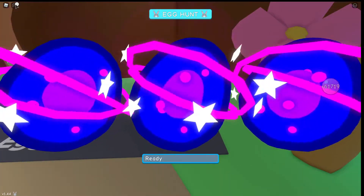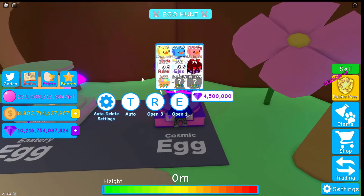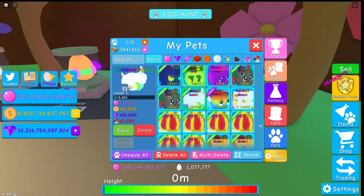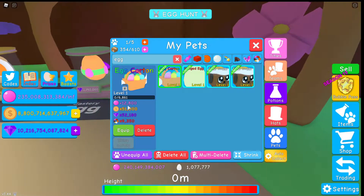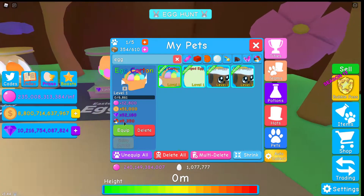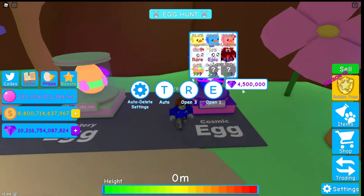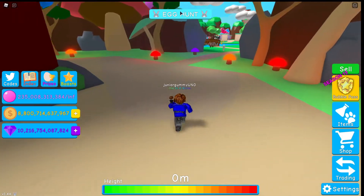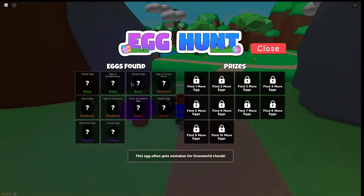We just hatched the legendary egg carton, which is the 0.2%. The stats are 12,800 bubbles, 51,000 coins, 52,000 gems, and 9,000 times 9,000 different. It's pretty cool we hatched a legendary. But what I want to do instead of hatching more eggs is complete this Easter egg hunt.